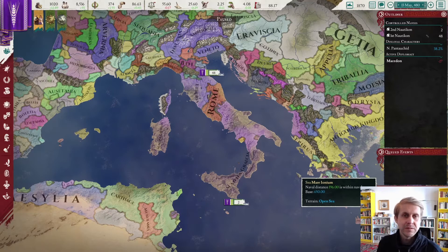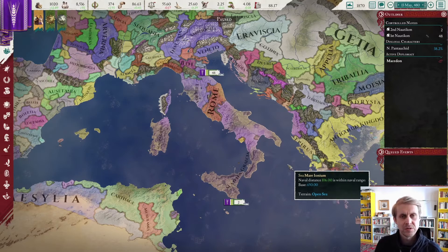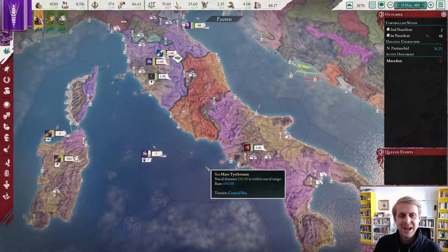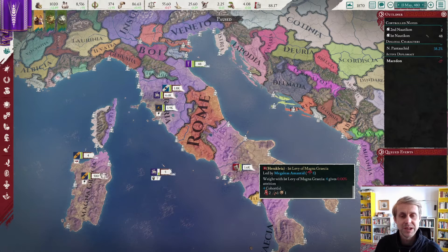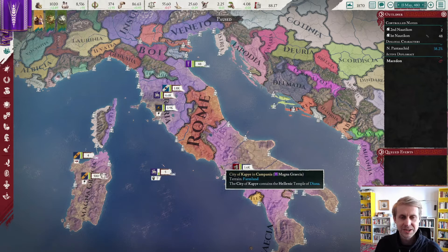This new territory we've recently acquired will represent more or less the line we draw in the Italian peninsula beyond which we will not do any major expansion. I qualify that with the fact that Rome will continue to be a thorn in our side as long as it exists — though a thorn close to your borders can keep you sharp, keep you on your toes. It can be beneficial.